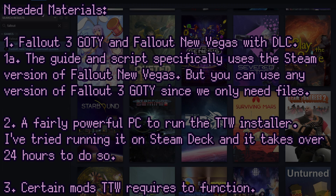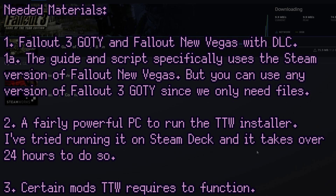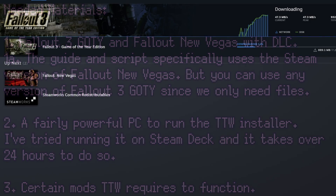To get started, you will need to have a copy of Fallout New Vegas and Fallout 3, preferably with all of the DLC. You can use any PC version of Fallout 3 you want, because you only really need the game files. But for Fallout New Vegas, the script only works with the Steam version, so you'll want to get that.